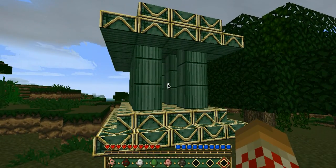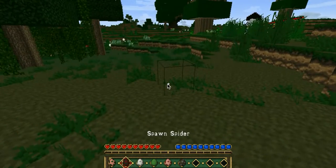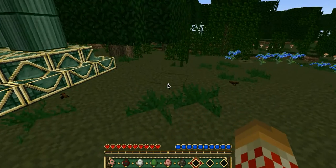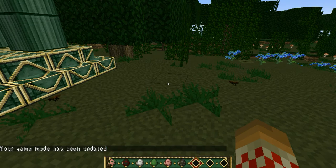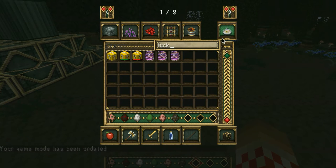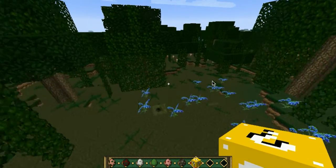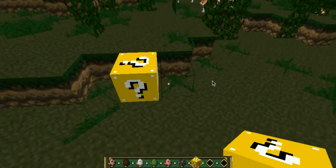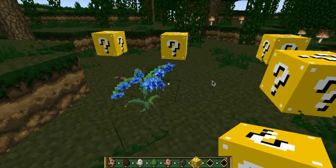You can get pretty unlucky too. Oh! A giant? I guess that was pretty lucky. Let's hop into Creative and grab a few more and open them so you can see what some of them are like. Hopefully my world won't be destroyed. I've already opened one, so we'll put four down.